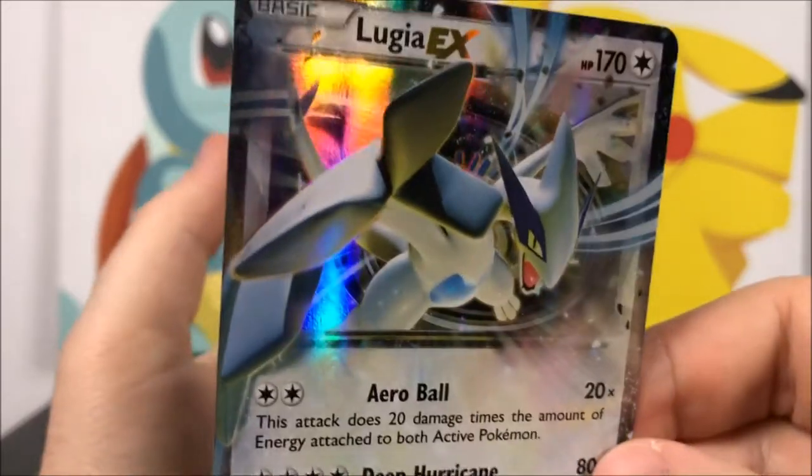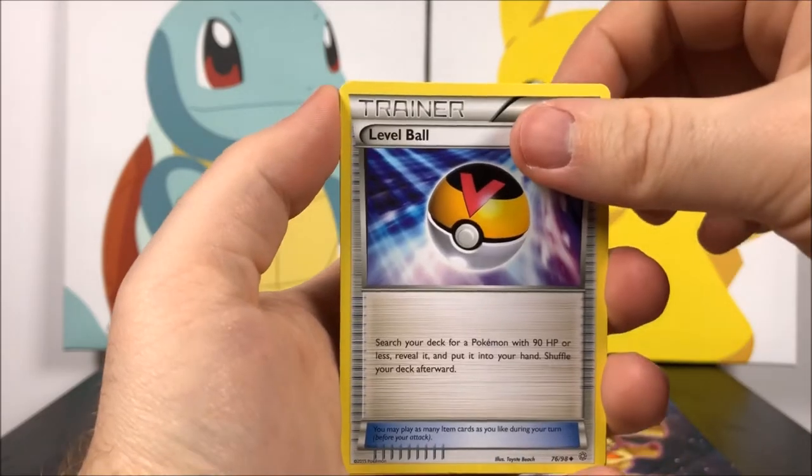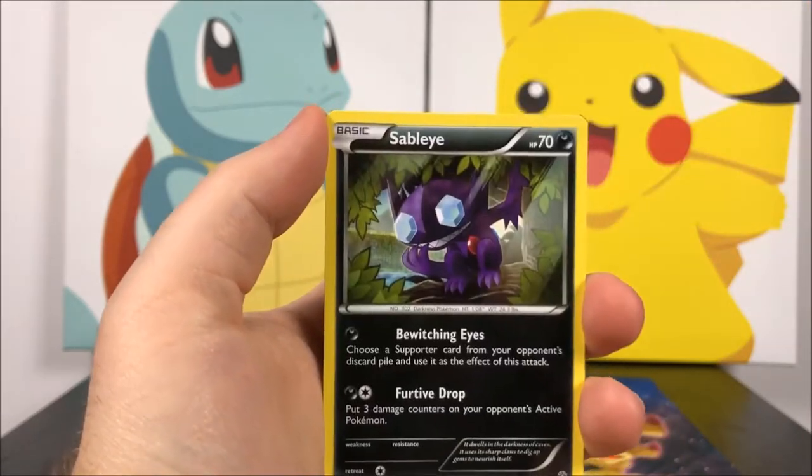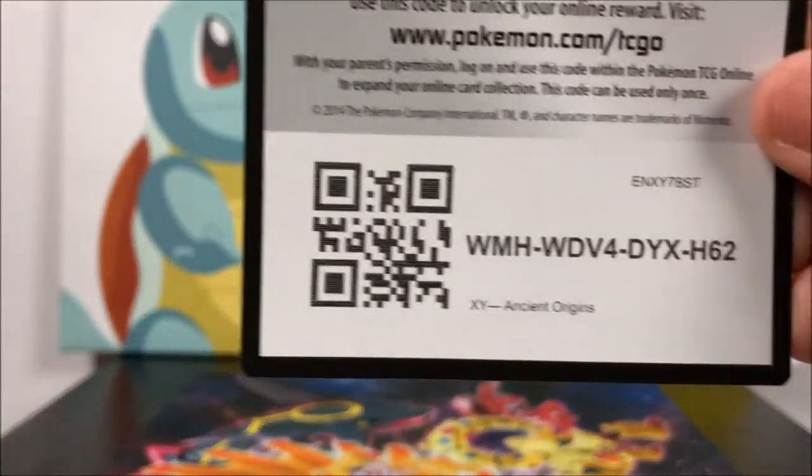That is awesome, look at that card there — that's so cool, that's like one of the coolest things ever. Then we got a Level Ball trainer, a Sableye, Lysander, and the code for the pack.